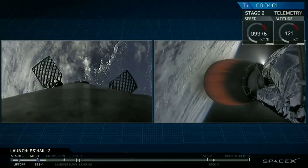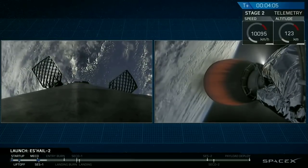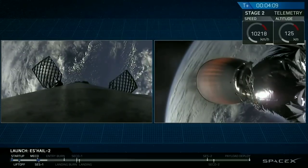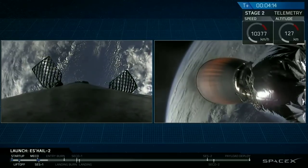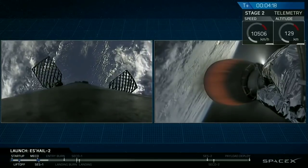Second stage is going to go quiet here for a few minutes. You can see the orange on your screen — that is still burning — and this is the first of the two planned burns for second stage. This burn will be multi-minute, and we'll return to it in a bit. We'll shift our focus back to the left of your screen, where the secondary mission — the landing of that first stage — is targeting the drone ship 'Of Course I Still Love You' in the Atlantic Ocean.